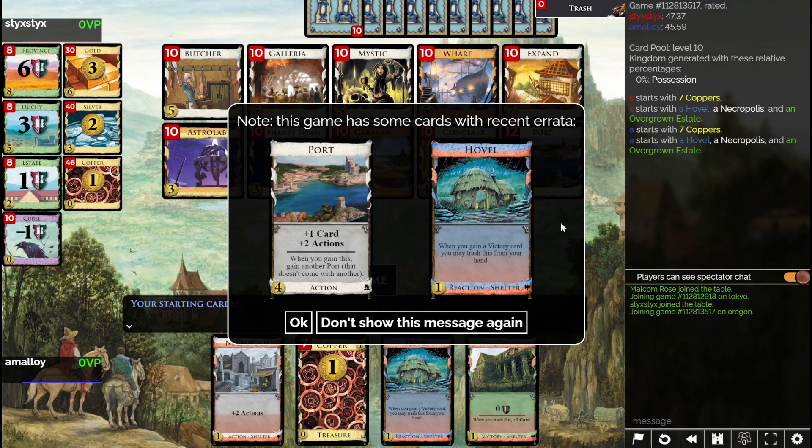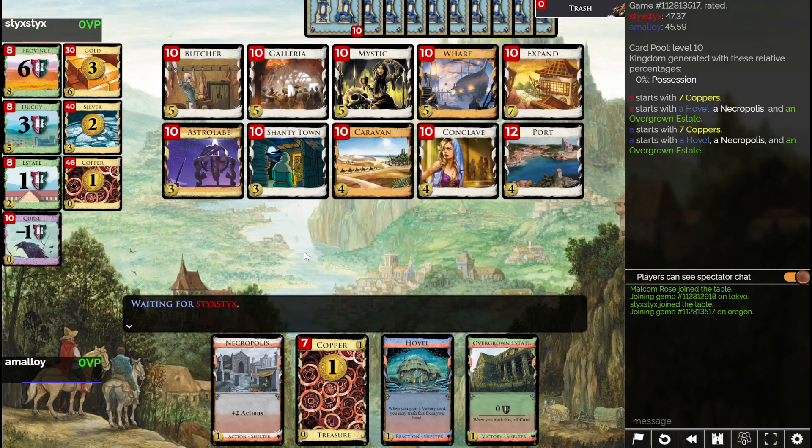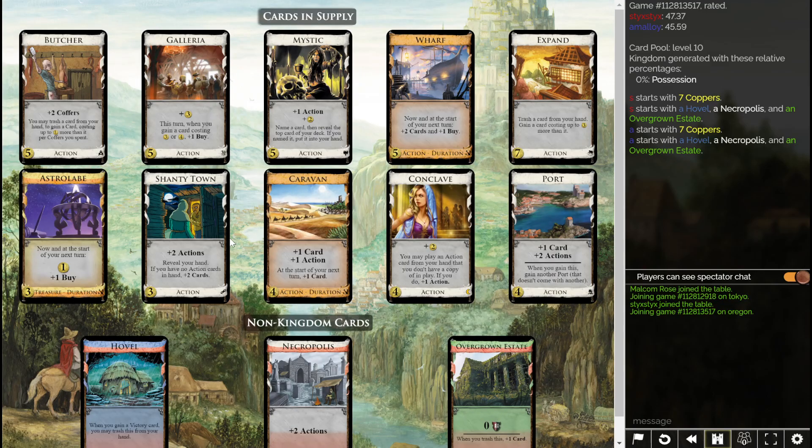There's a Rada on Hovel? It looks the same to me. And on Port? Maybe I just... don't tell me about those cards. So instead of estates we have shelters this game — cool, first time having that. So we must be in a Dark Ages set.